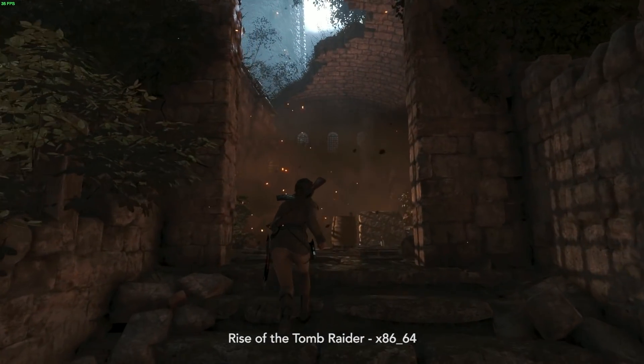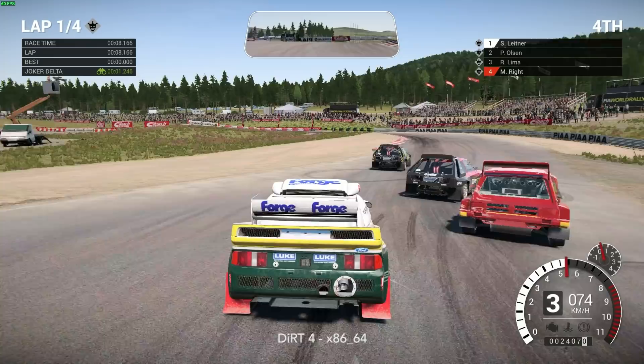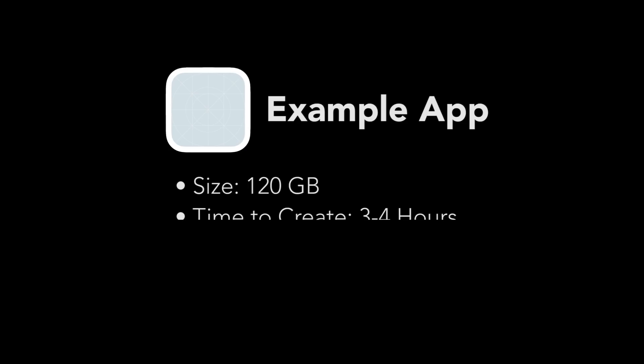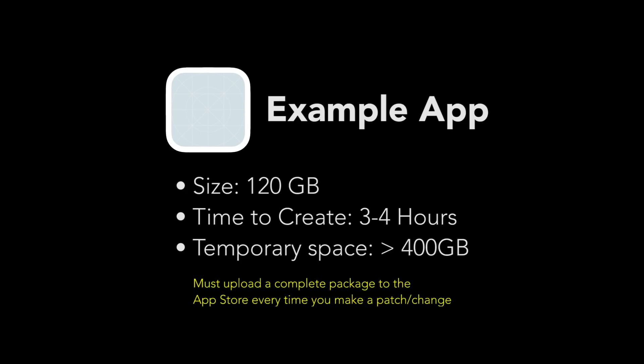The most obvious answer for the lack of AAA titles is the overly complex and resource-intensive process for creating packages. For example, a package of 120 gigabytes can take almost three to four hours to create, will require upwards of 400 gigabytes of temporary space, and will require you to upload a complete package to the App Store every time you make a patch or a change. Steam and GOG, for example, use delta approaches when you upload to the store, only applying the real changes.